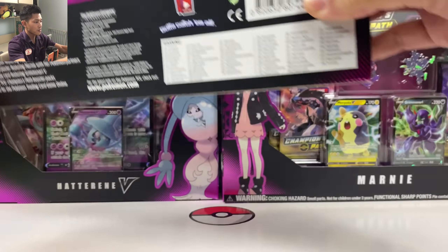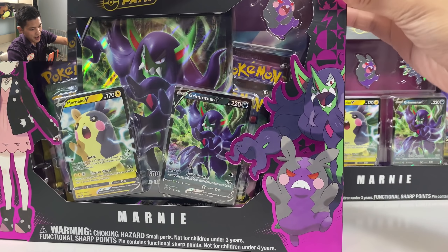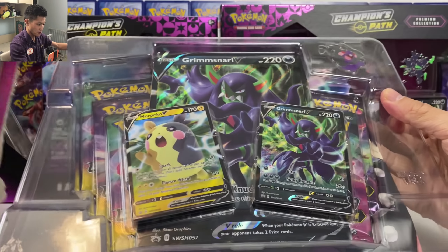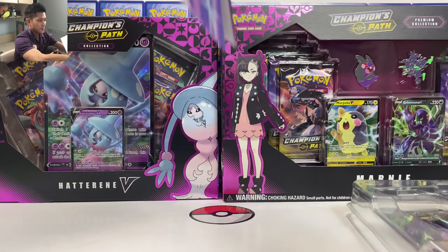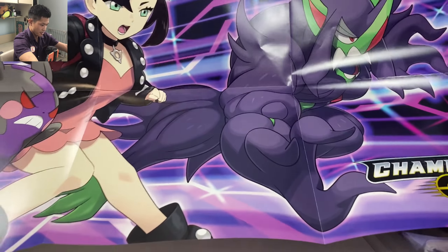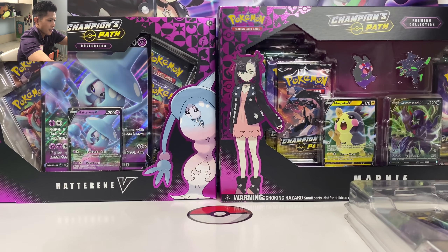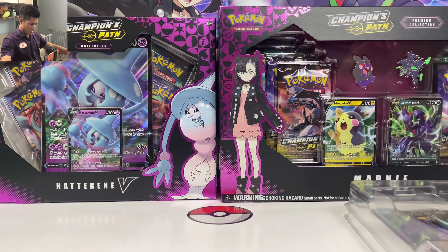We got five Champion's Path packs. Let's open every box, take all the packs out, and open them all at once. Guys, don't forget to hit that like, and if you enjoy my content don't forget to subscribe. Just like Hidden Fates, we got a poster for this one — I think one is the European version and one is the USA version. Let's put the poster at the back. And there we go, we got the Marnie box.